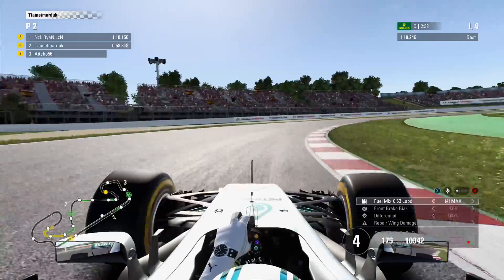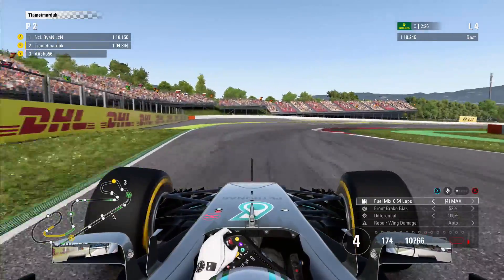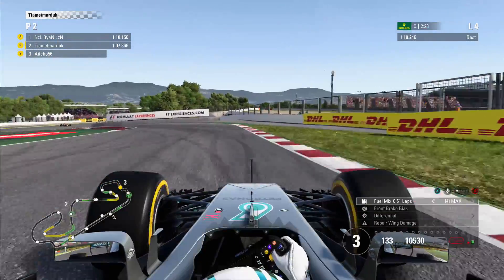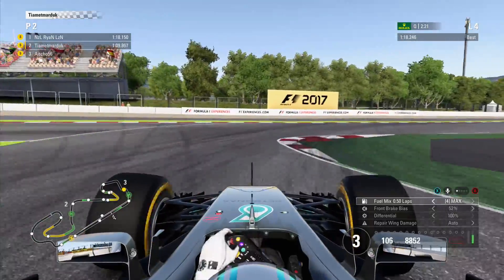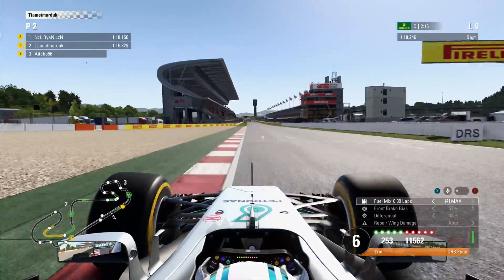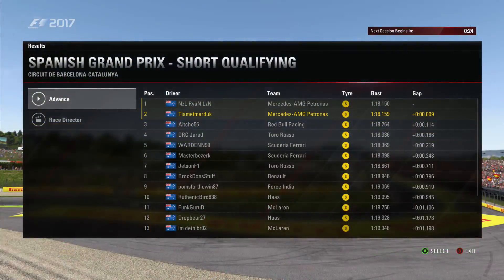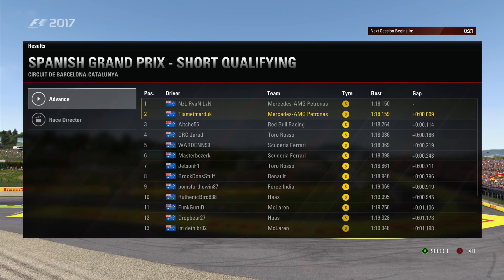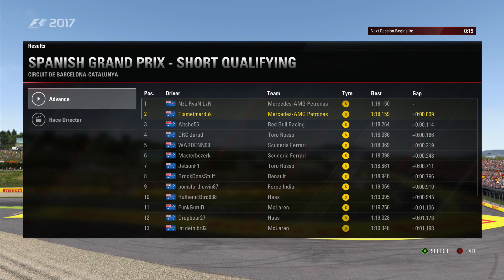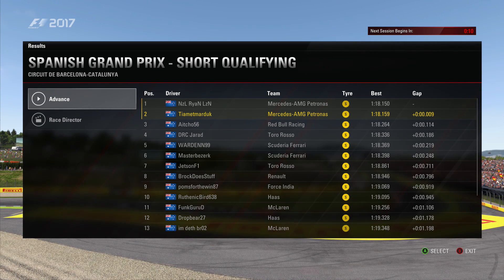I wasn't too concerned about what other people were doing — just concentrated on what I was setting out to do. Heading into the final sector, 4th gear really attacked this final chicane. I was a little bit conservative there, didn't want to throw away the lap. Opening the DRS through the final corner, and we go P2 — 9 thousandths of a second off Ryan's time in pole position. So close between the two teammates. We're running entirely different setups but in the same car, with nothing really to separate us.